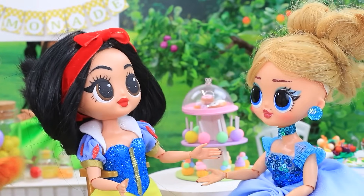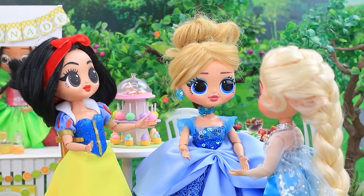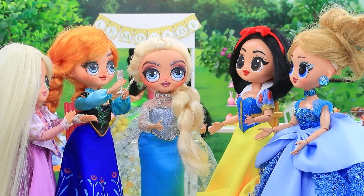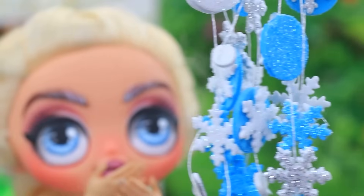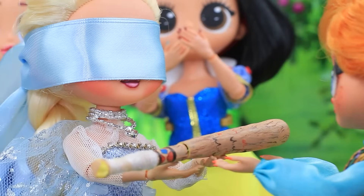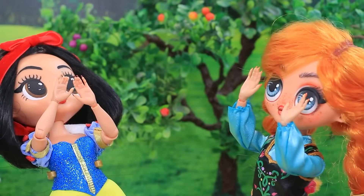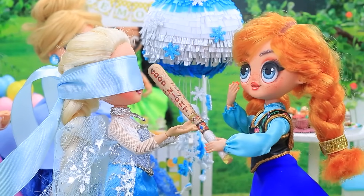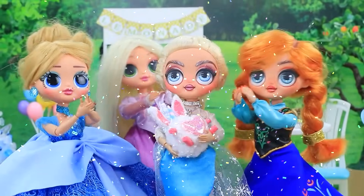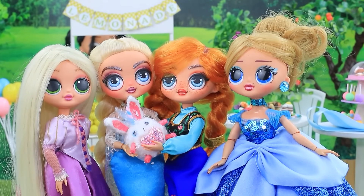The princesses arrange a bachelorette party. Elsa is overjoyed. They unveil a piñata and Elsa is blindfolded to hit it. Her sister helps her hold the bat. She swings — confetti showers everywhere! Yahoo! She declares her sister is the best in the world. The bachelorette party went splendidly.